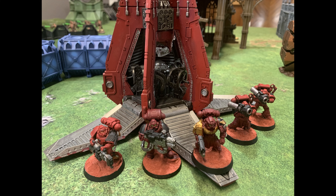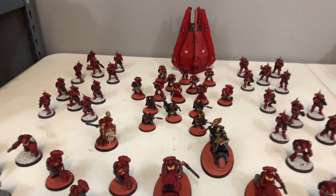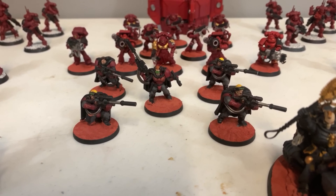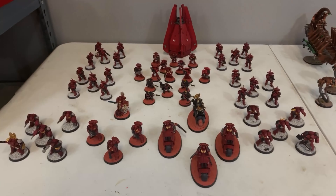For heavy support I have three Eradicators with their base weapons and a Devastator squad with two missile launchers, a multi-melta, and a heavy flamer in a drop pod. One thing to note: the Scouts are elites instead of troops, but that doesn't nullify anything in the list. That's the Blood Angels half — we'll be right back with the Necrons.